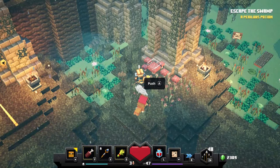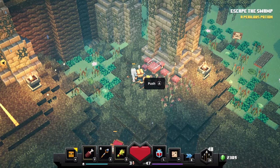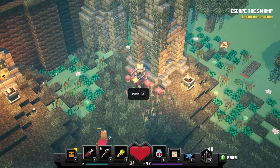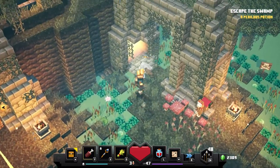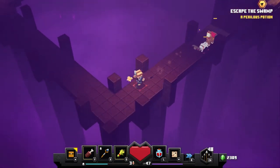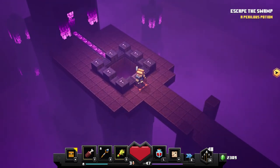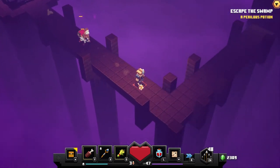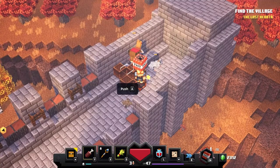After you defeat the boss at the Swamp level, you can go here. You go through this little tunnel, do the normal thing, grab it, and then you go back to the camp. That's how you unlock this one — I'm not sure what number it is, but yeah, on to the next.